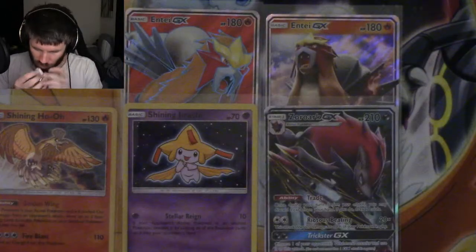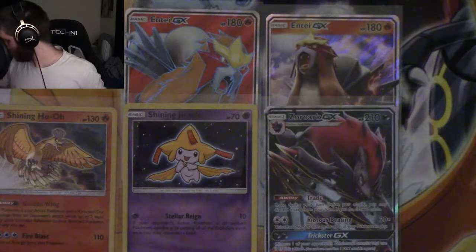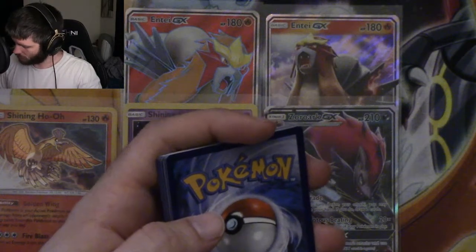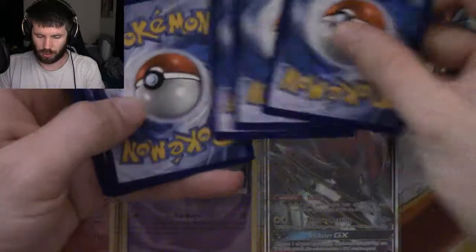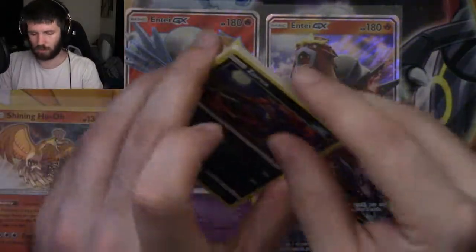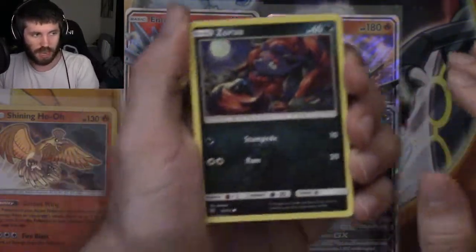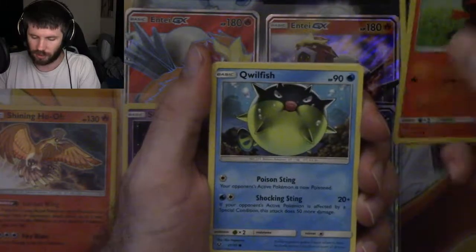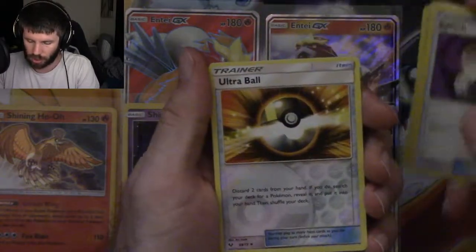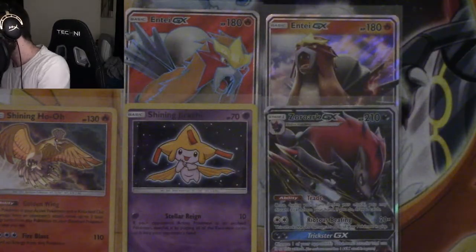Last pack - give me some more because this box has probably been the best Elite Trainer Box I've gotten so far in terms of pulls. We got a full art, a Shining, and two ultra rare GX cards, so I doubt there's going to be anything in here. Pack ten: Zarua, Litten, Qwilfish, Shroomish, Golett, Energy Retrieval, Double Colorless Energy, Switch, Ultra Ball, reverse holo, and last card - a Reshiram. Letdown on the last pack.